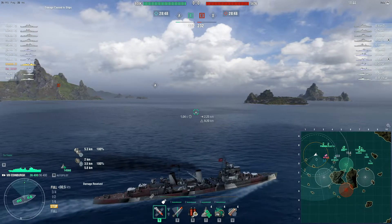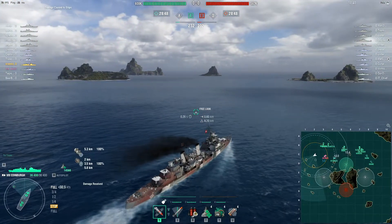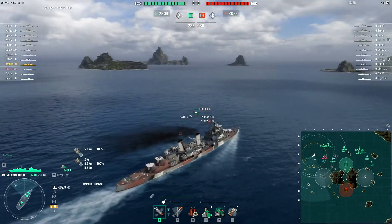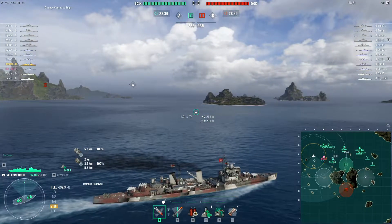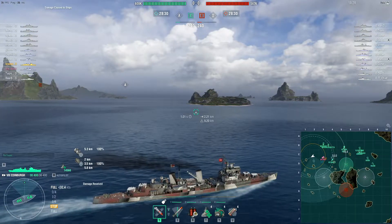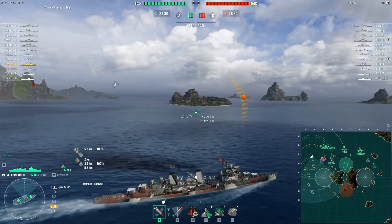On Two Brothers I spawned closer to the A cap, so I decided to go out wide. This is one of my favorite positions in cruisers or fast battleships — it gets you a different line of fire on the enemy. You have your main guys going close to A on the mountain side, so if you get people out to the island side they create a nice crossfire, if they're supported.